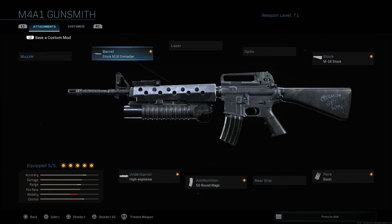This has the M16 Grenadier barrel on it, of course the M16 stock. It has the perk for the burst fire for the weapon, the 50 round mag, and the high explosive underbarrel which of course is the grenade launcher.